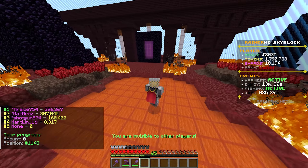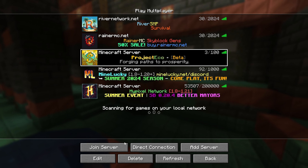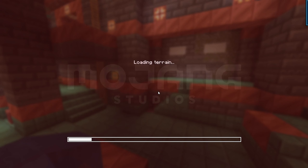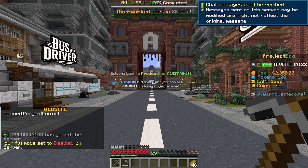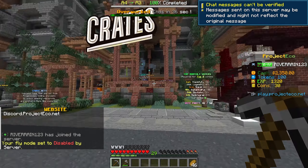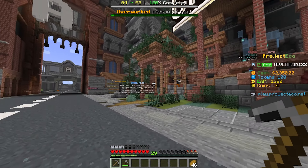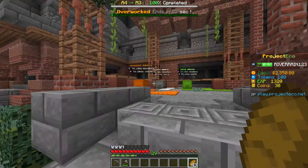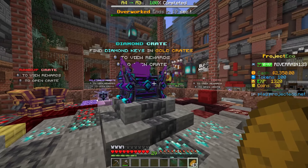Without further ado, let's check out the next server. Next up, we have Play.ProjectEco.net. This is actually another really cool server that I do love playing on. It's kind of like a prison server, but it's got a lot of custom stuff. When we drop in, this is actually it — we got the crates right over here, which is absolutely insane, and we also have custom crates on the server.